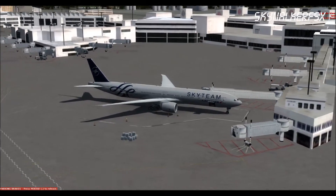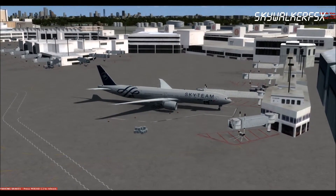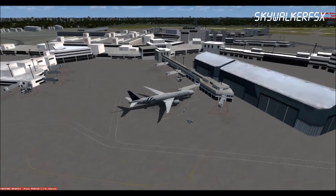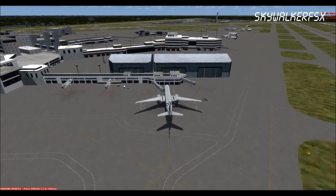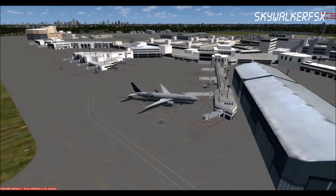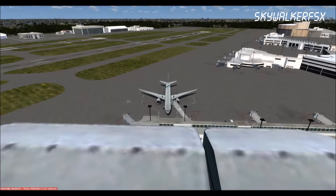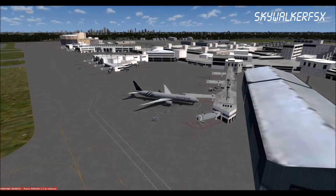You can use IVAO or VATSIM also because we don't have drops of frame rates, and you can record — you can do many things. This graphical card and this processor are still impressing me. It's the first chip that Intel made to be overclocked from the factory. The level of detail and radius is at maximum — very good. The video is just for you to see.